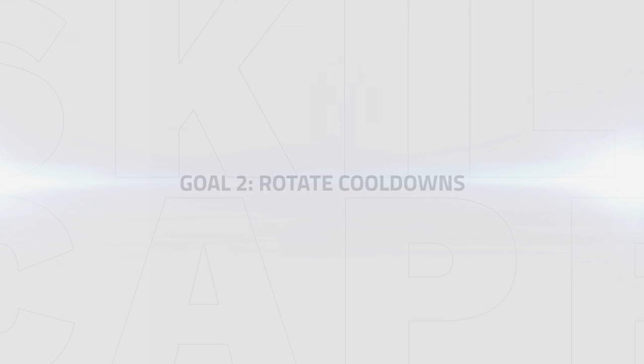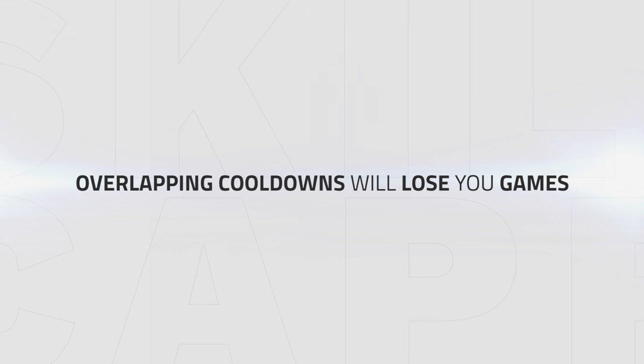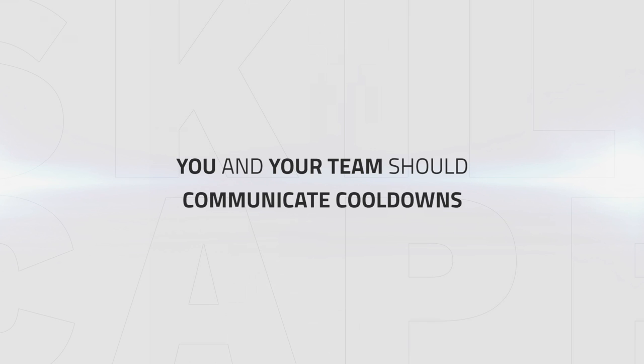Rotate cooldowns. After poor positioning, the second reason you are losing most of your games is because of cooldowns being overlapped. To avoid this, you and your team should communicate on what cooldown to use and when to use it. Your only real defensive cooldown is Life Cocoon, so good communication and avoiding overlapping any cooldowns is your next goal as a Mistweaver. Let's jump into a clip and listen to how to communicate with your team.